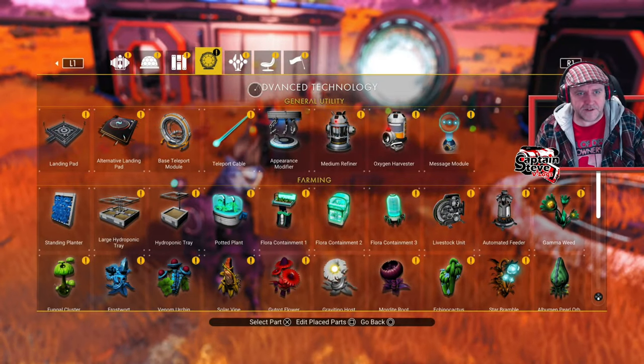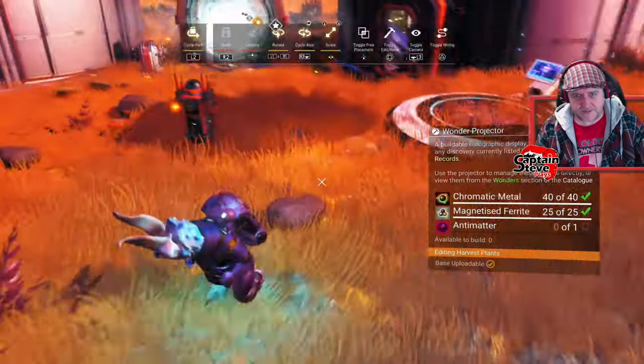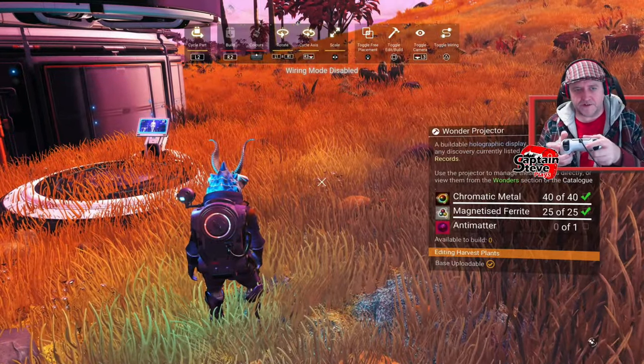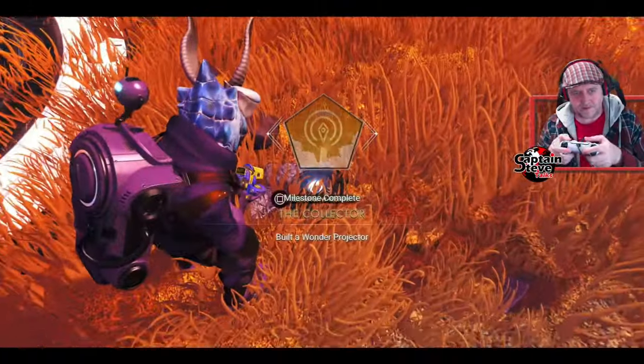Wonders projector — where the fudge are we going to find that? It's in here somewhere. There it is — wonders projector, it's under the flag. I can't build it, but there is that little trick where you press wire mode and just slap it down. Did it do it? There it is — done.